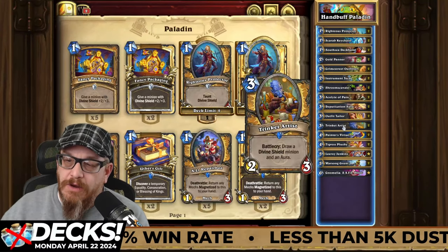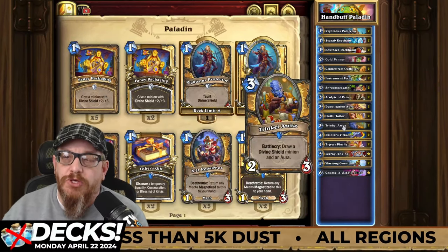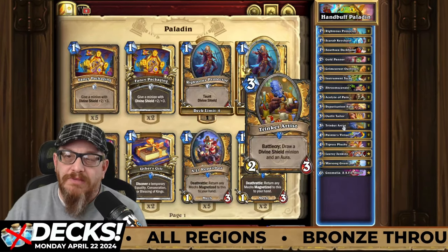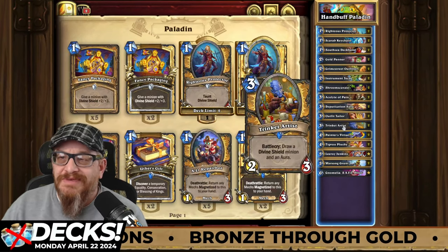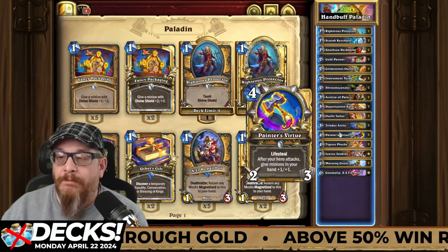Trinket Artist is a great card — three mana, two-three, battlecry draws a divine shield minion and an aura. So you want to go ahead and get the Deputization Aura out as quickly as possible potentially. You have the divine shield minions coming out, which is important, but the main thing is to grab that aura. Painter's Virtue is a great weapon — actually, I think all the paladin weapons have been really good. This one is really, really strong: four mana, two-three with lifesteal. After your hero attacks, give minions in your hand plus one, plus one — there are two of these in here, absolutely needed.